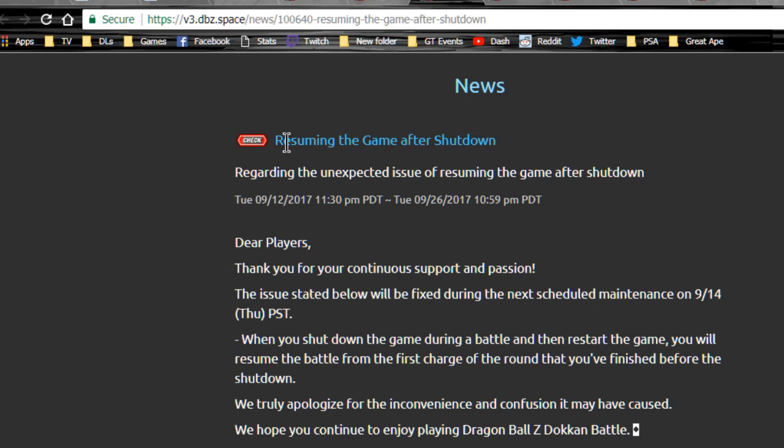The other update is one that everyone's been hoping would be pushed back really far — it's resuming the game after shutdown being patched. Essentially, if you were playing and about to get supered without the right character to defend, you could kill the app process, restart it, and it would bring you back to the beginning of that turn so you could readjust your characters. That's being patched out. After the first attack is launched, that's your save point. I believe it actually saves after every enemy attack — correct me if I'm wrong in the comments, since I don't play JP enough to know for sure.